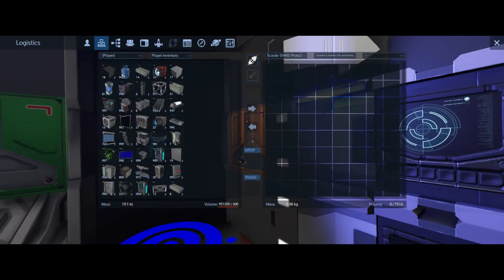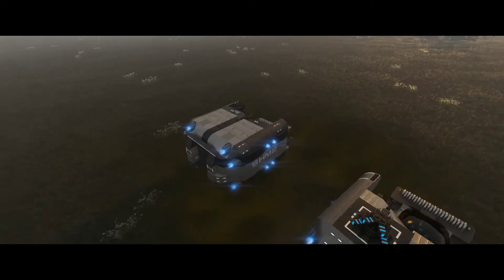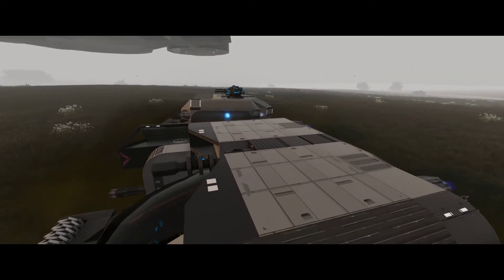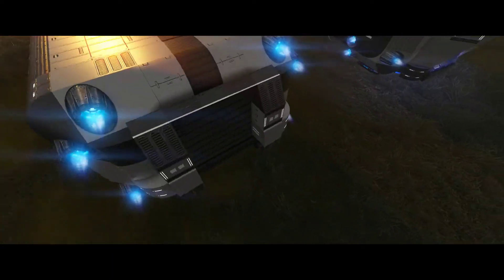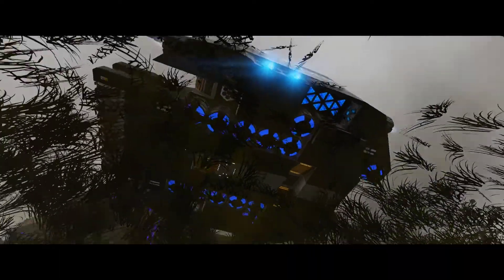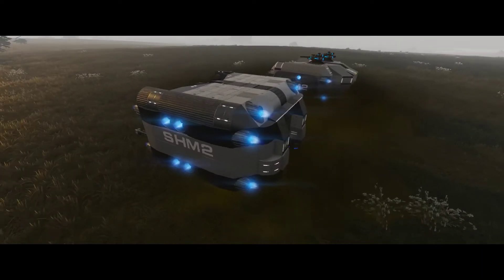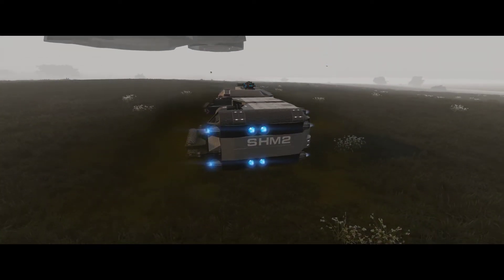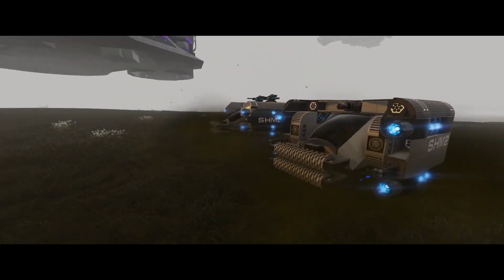It has 7500 harvest storage and 4000 regular storage. Both versions are level 5 and require no rare resources. This one has retractable turrets, which the other one did not, and also has a small drone hatch, which the other one also did not. It also has a hover booster.